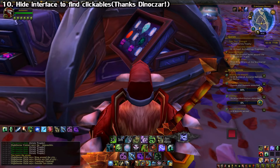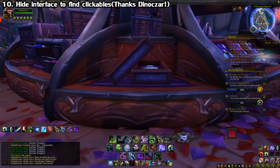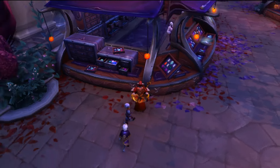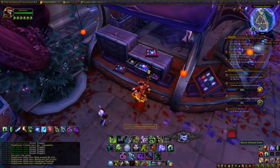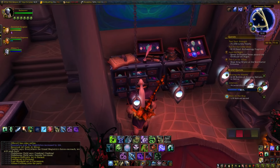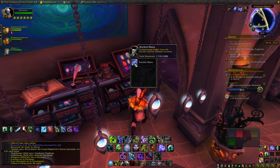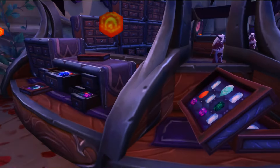A general tip that can be super handy: if you're looking for quest items or treasures that are really tiny and hard to see, something you can do is hit Alt-Z to hide your interface. Doing so will make any clickable items glow, which helps you track them down. I use it for finding those mana gems in Suramar City for ancient mana — some of those suckers are hidden in plain sight, so this definitely helps.